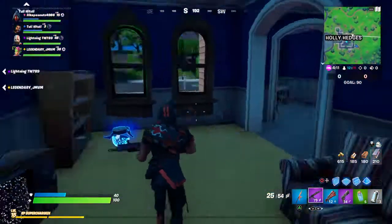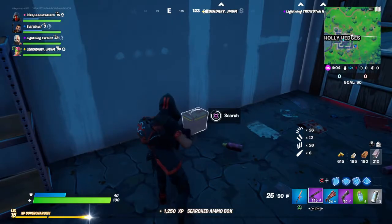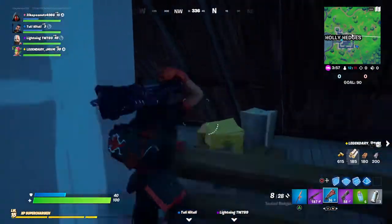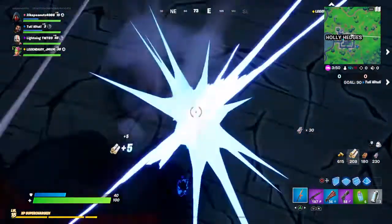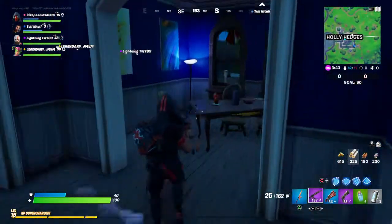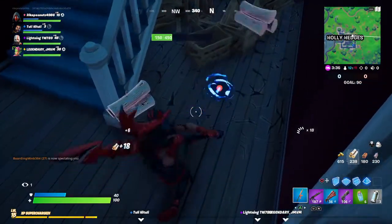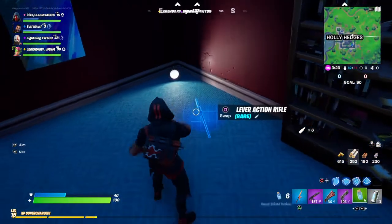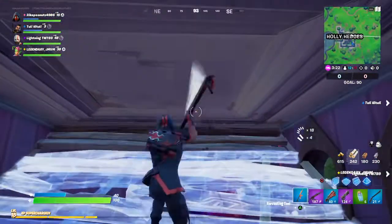Absolutely nothing in here — oh, an ammo box. I like ammo, ammo is good. I want to try to get this new lever action rifle. Quick disclaimer: I only used it on the spawn island, so I've never actually used it in a real match before. And here it is, just as I say that. It's pretty much a hunting rifle — just the way it is.